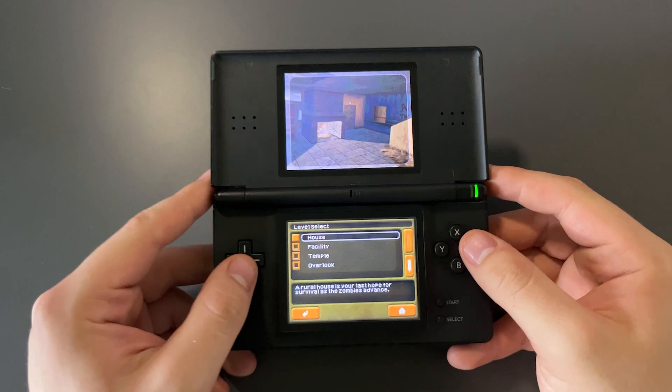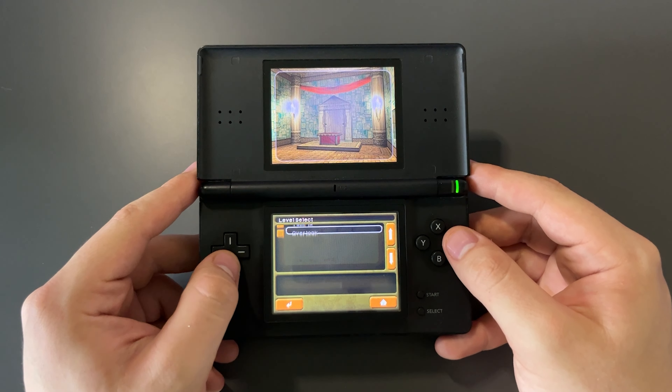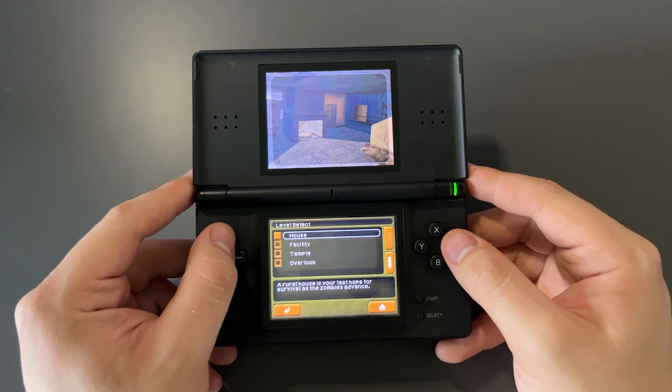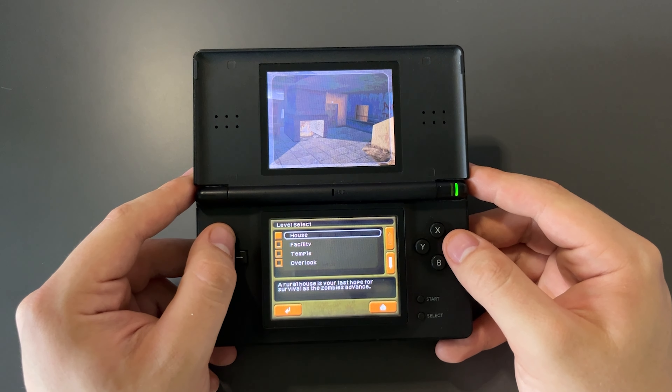As you can see here, we have 4 maps: House, Facility, Temple, and Overlook, which all have their own special descriptions. In today's video we are going to try to play every single one and just see how challenging zombies is on the DS.